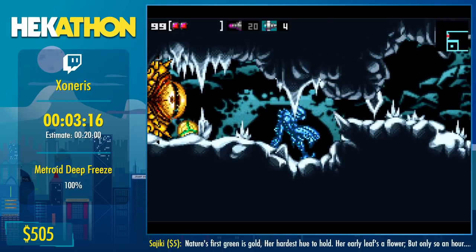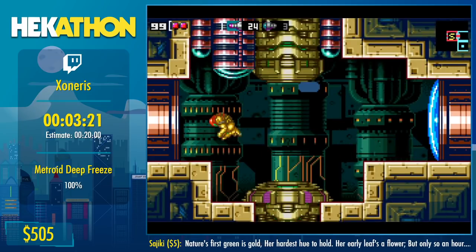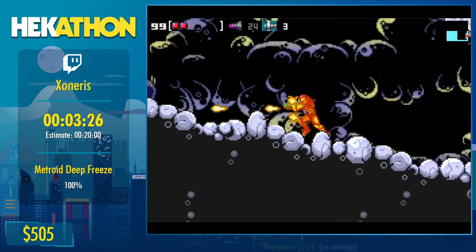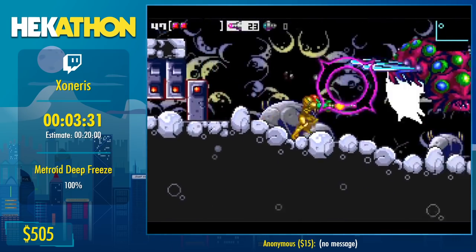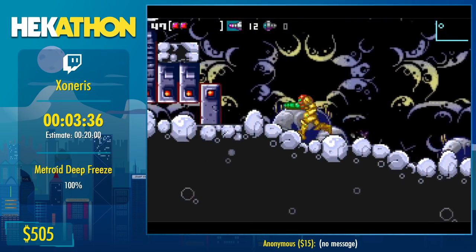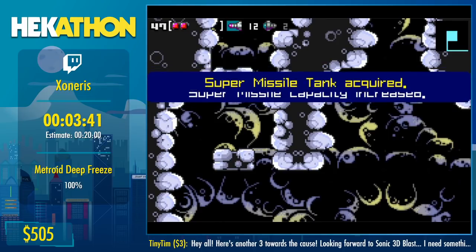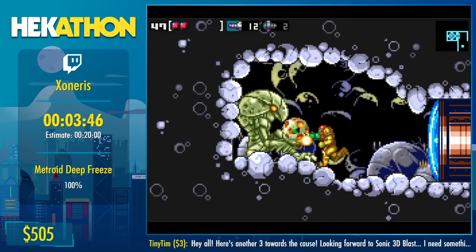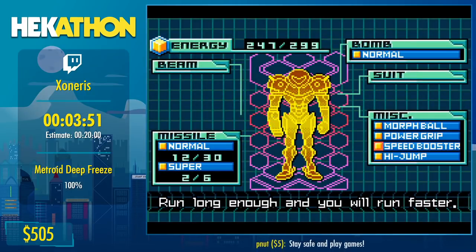Coming up to our first boss — if you've played Metroid Zero Mission this guy should look familiar. You shoot him a bunch with your missiles and he dies. Funnily enough, he's also the only mandatory boss you need to beat in order to get to the final boss.